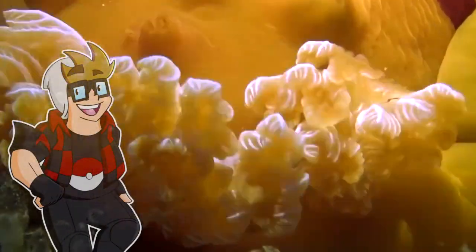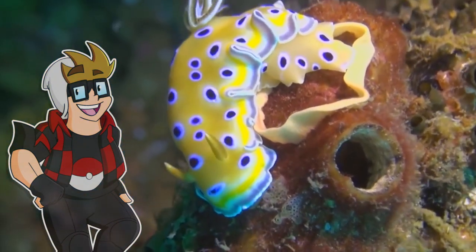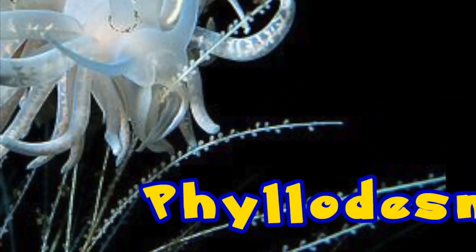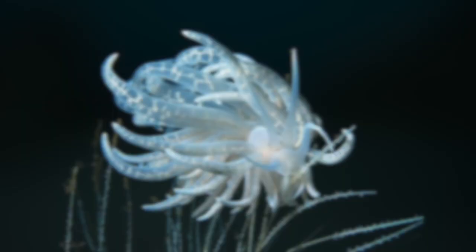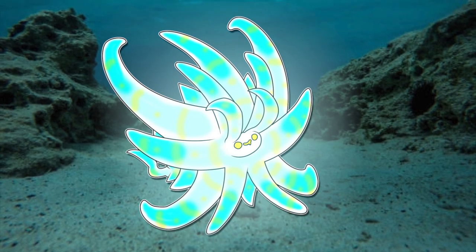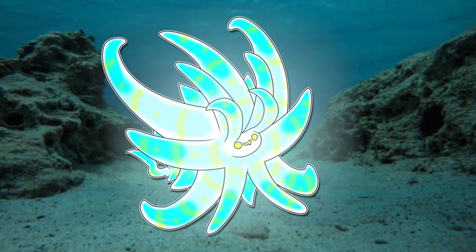Nothing could have made me happier than designing a nudibranch because there are so many insane and funky designs to these real-world critters. After scouring through the many crazy species, I settled on this one — Philodesmia Miromotens. Scientific names are pretty bananas. This gorgeous multi-branched nudibranch inspired the ever-lovable Dudibranch. Ever-flowing and glowy, this little guy can absorb light. Using its stored-up solar rays, it can gather its energy and fire devastating blasts — all by looking cute as heck. As for types, I'm thinking Water/Light. This little guy would definitely look cool on the ocean floor, illuminating its surroundings.